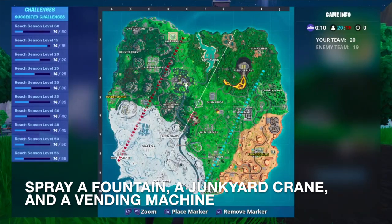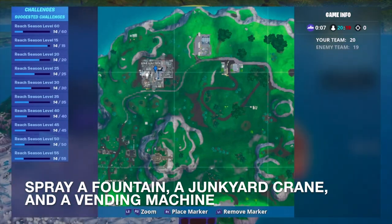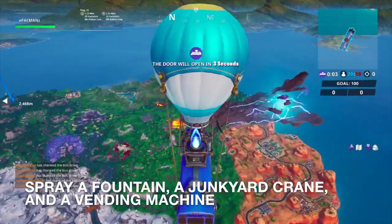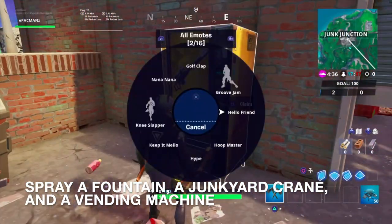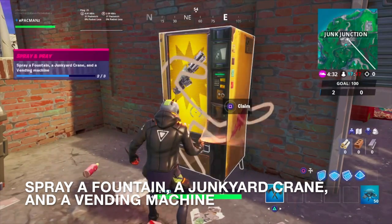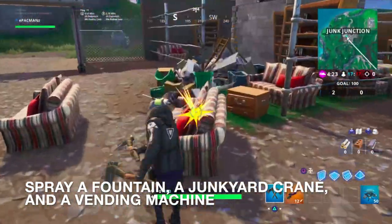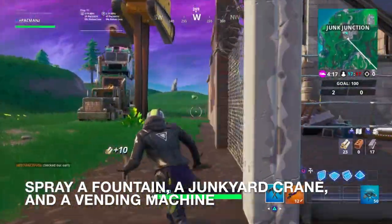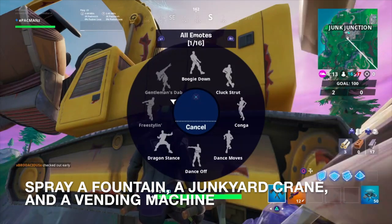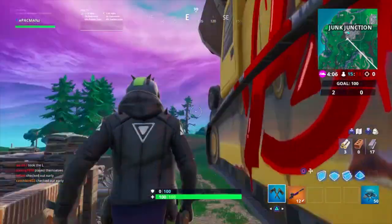Now we have to spray a Crane and a Vending Machine. There's no better place to go than Junk Junction for both of these things. Here I'm going to mark it where the Vending Machine should be, right around here, and the Crane should be right around here in this area. The Vending Machine's here — let's spray that. Then we have a Crane over here. And there we go: spray a fountain, Junkyard Crane, and a Vending Machine — done.